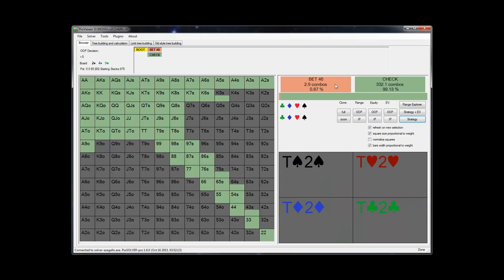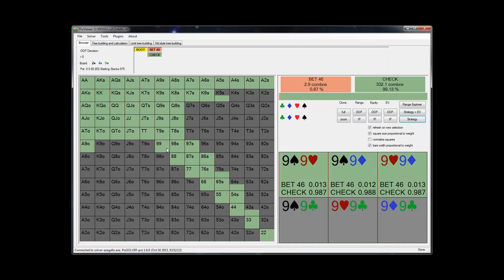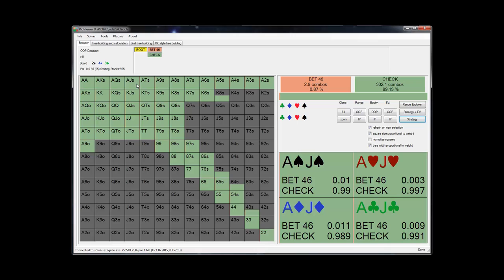There's 2.9 combos being bet, but I think if I were to run the sim a little bit longer, it would probably slowly get down to zero combos being bet. I just don't imagine that there's much reason for c-betting. If we think about why that's the case, it's a fairly dynamic board being nine high, meaning that there's going to be a lot of turn cards that are just going to really scramble up the equities of hands. There's a bunch of overcards in both players' ranges, and a lot of those overcards also put out a lot of straight draws.